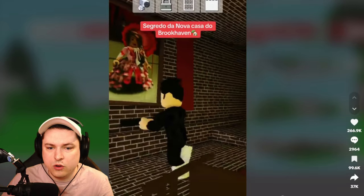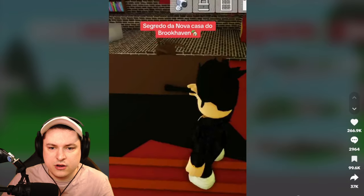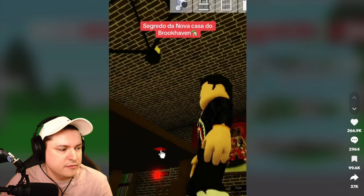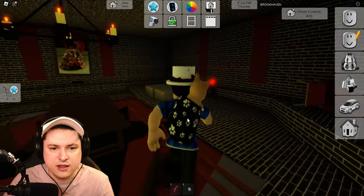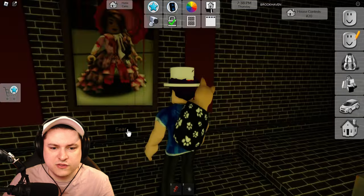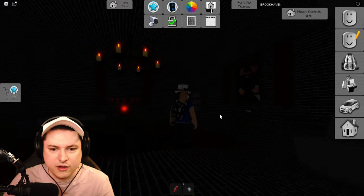There's 'Greed' on the wall and 'Fear' on the other one. Greed and fear, and there's a red button. So on this we click until it says 'Greed,' and then 'Fear.' Oh my god, stuff is flickering!